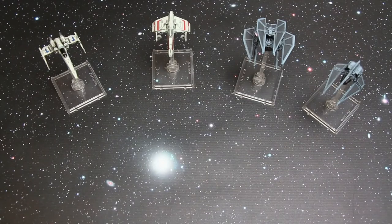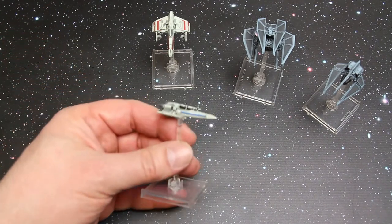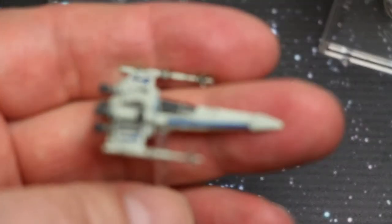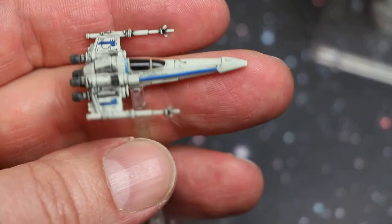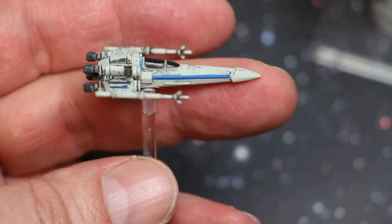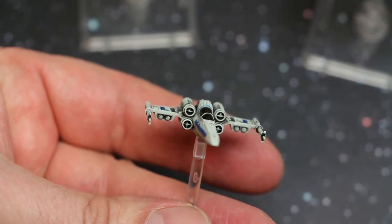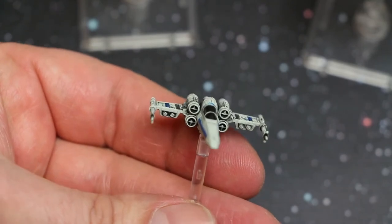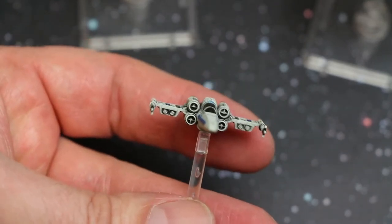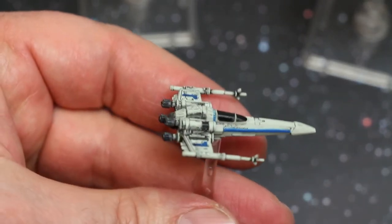Let's start with all the ship figures. On the left we've got the Z-95 Headhunter. I'm going to zoom right in, let the camera focus, and then I can show and talk about the figure. As you can see it's got a blue stripe down the nose, very X-Wing-like, a curved cockpit — quite a little bit different to the X-Wing — but face on it looks like an X-Wing without its foils deployed, and underneath you can see sort of torpedoes or missiles.